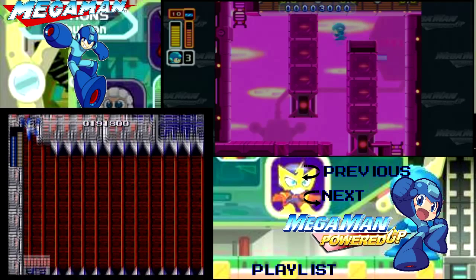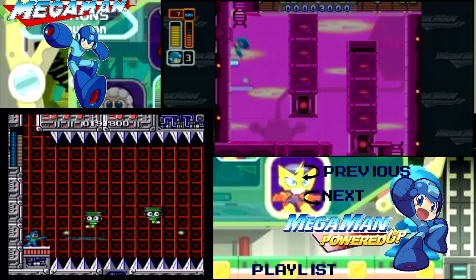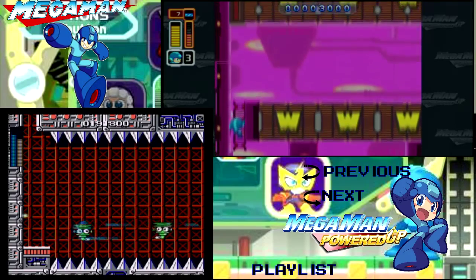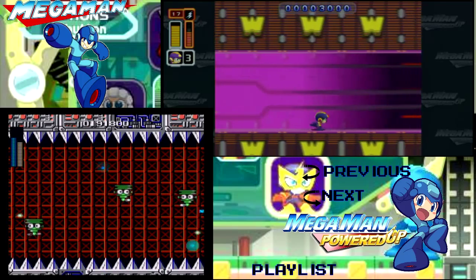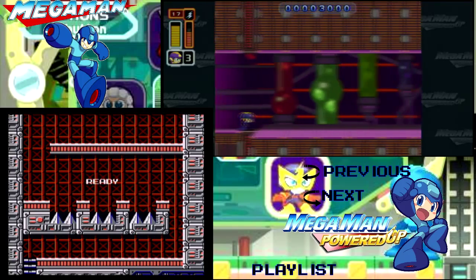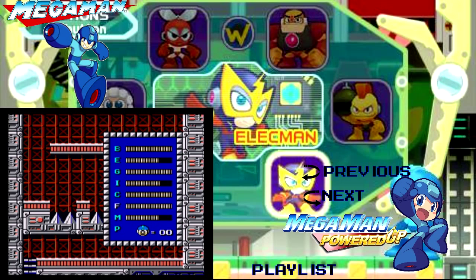Down here on the magnet section again, one thing I want to point out is that in Powered Up, if you have invincibility frames and you fall off the magnet onto the spikes, you're good until your invincibility frames wear off — you have a chance to recover. But in Classic, even if you have invincibility frames, you're dead instantly.